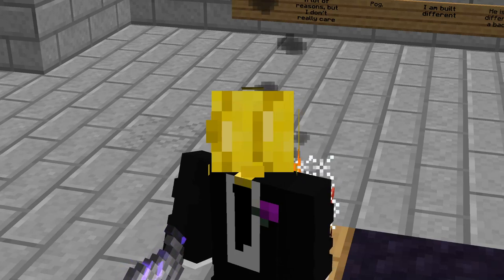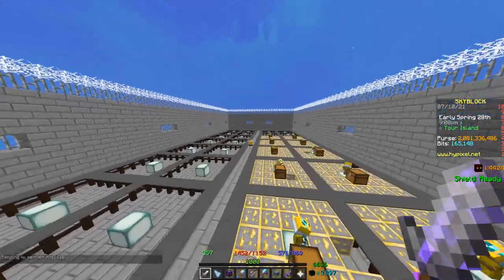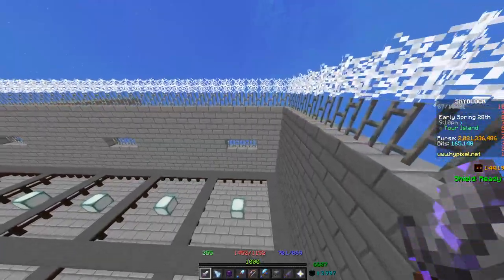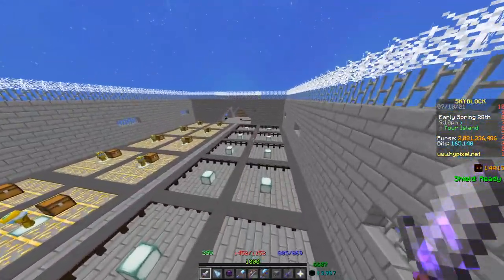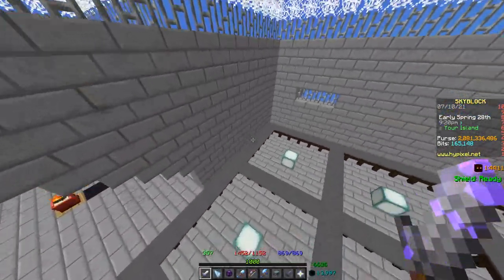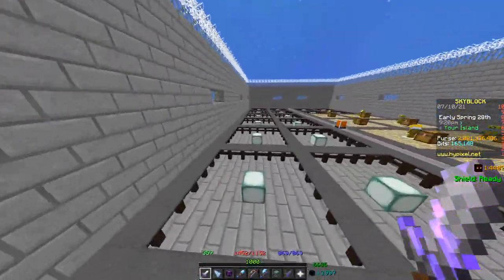The most obvious thing for any update, unless you are an Iron Man, is that you should probably get some coins so that you can buy stuff. Coins is a very broad thing. There's so many different money-making methods in the game at this point. You can go do Enderman Slayer, Floor 7, mining, farming, selling friend requests — there's so many different options.